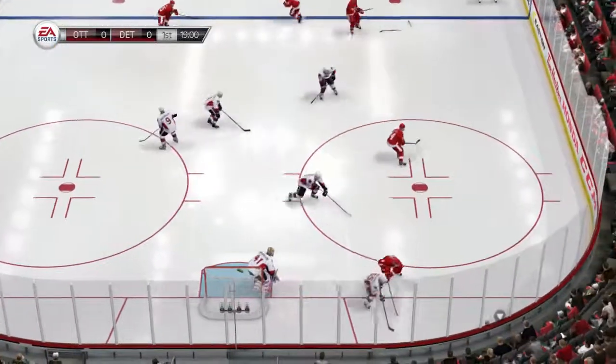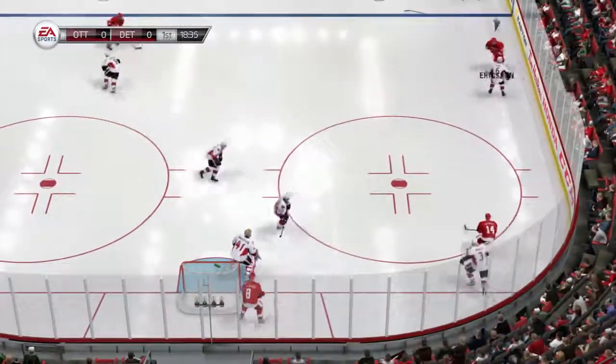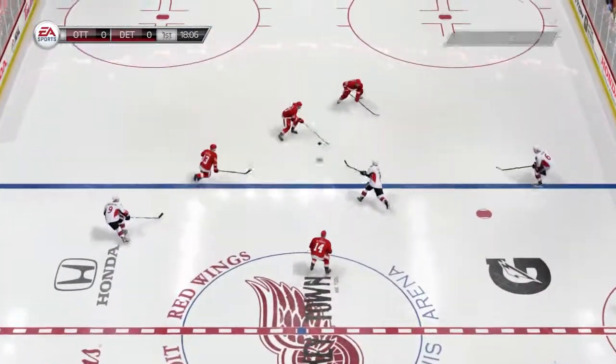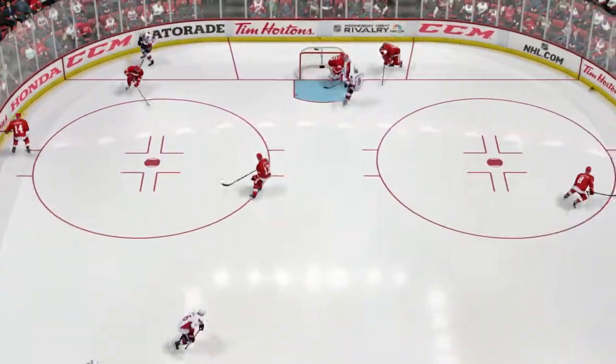Cursed by a broken stick, off target. He pinned him to the glass, led on to Erickson. On to Carlson. He's got that one, let's see what happens. And the loose puck taken by Cronwall.